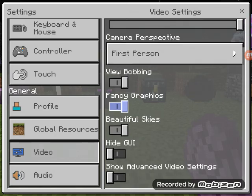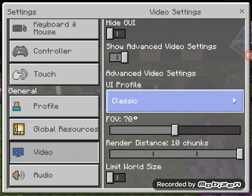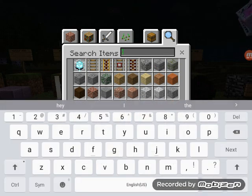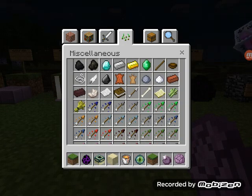So there's a switch to show advanced video settings — you're going to click that on. Then scroll down and go from pocket to classic. Switch it to classic. You've got to admit, that's pretty awesome. I mean, I'm keeping it like this, it looks awesome.